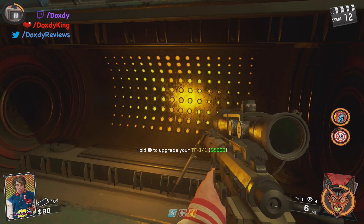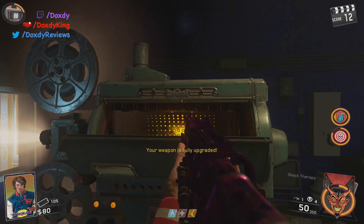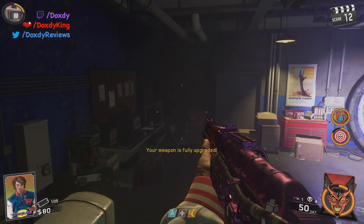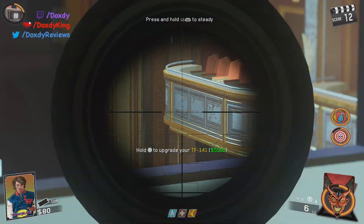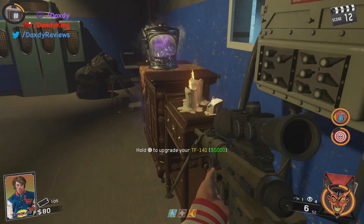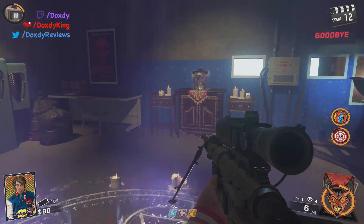And then you can upgrade for 5,000 money — it's not points anymore. I didn't have a gun to upgrade because I had already upgraded that gun. As you can see, this gun is upgraded. And I had the intervention with me and wasn't going to upgrade that, because sniping the zombies is not great, so don't do that. But that's a pretty simple guide to how to turn on the power and get to Pack-a-Punch.